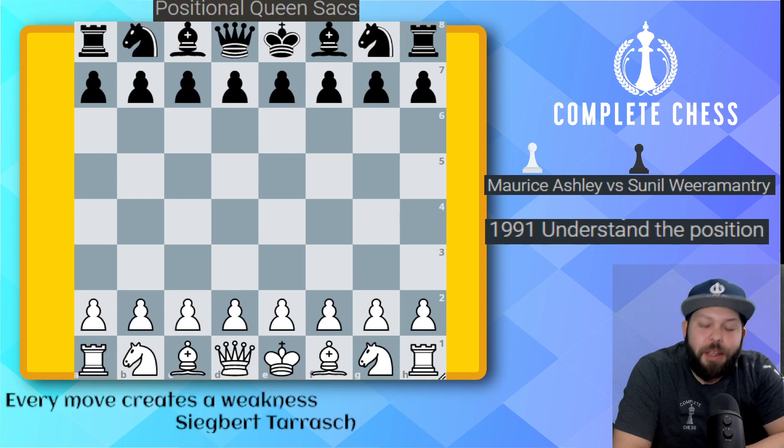Hello, chess family. It's me, National Master Jesse James, and today we're taking a look at another installment of How to Sack Her Queen. Here we go. This is going to be a very nice game with Maurice Ashley versus Sunil. I'm not going to even try to pronounce this last name, but let's go ahead and take a look at this game.